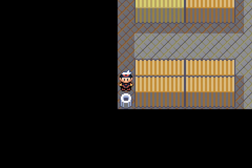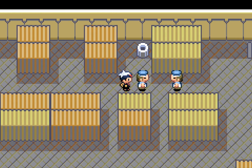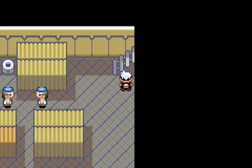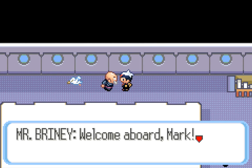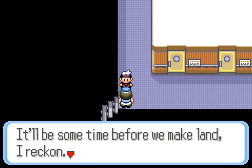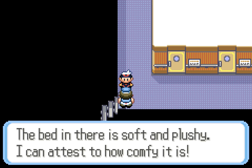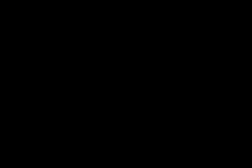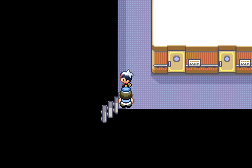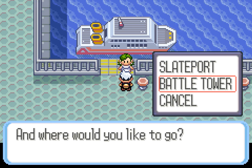We find Leftovers hidden on the ship — nice. It sounds like they've arrived. The crew says we can rest up in our cabin if we'd like — cabin number two, and the bed is soft and plushy. We come into our room, rest up, and now we can arrive. Now we'll go to the Battle Tower.